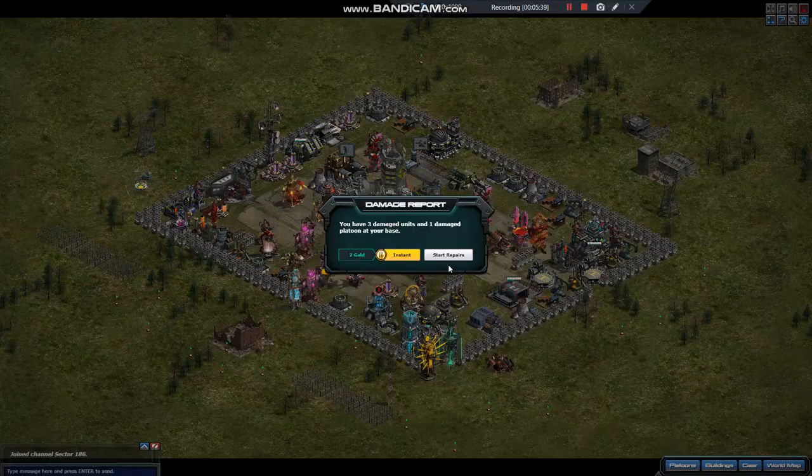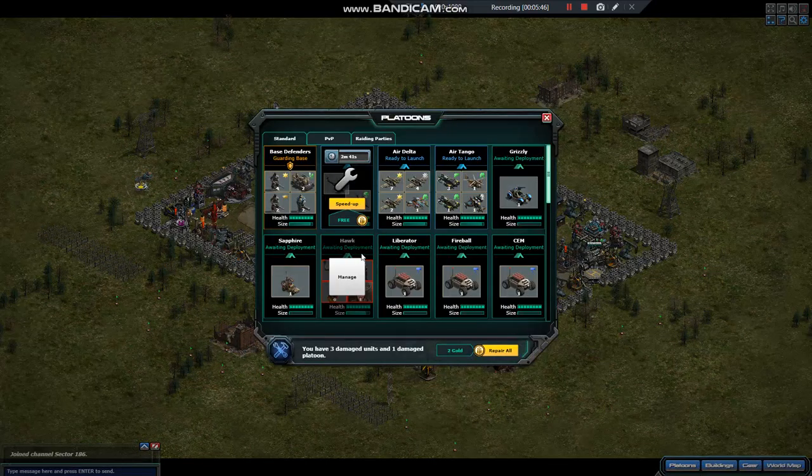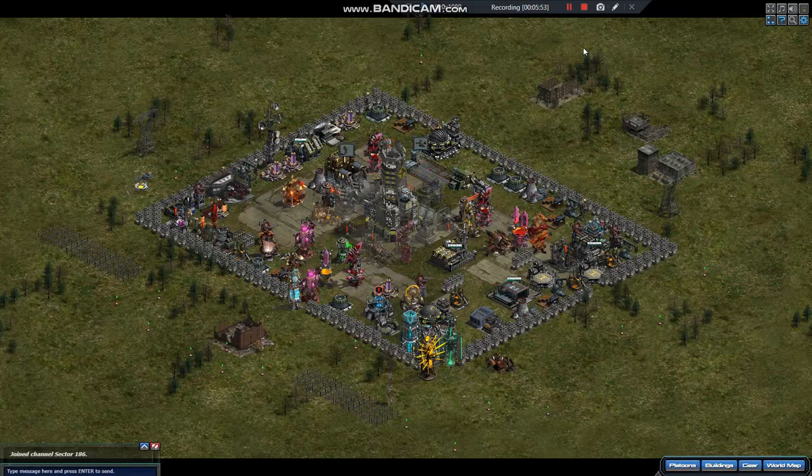We'll go into your base so you can see your Fighter Company. That's a glitch — don't do instant, start your repair, then go in. And it was just under 3 minutes, which is free. You got all the toys, you just need to learn how to work up here. So that's what I'm working on for you.